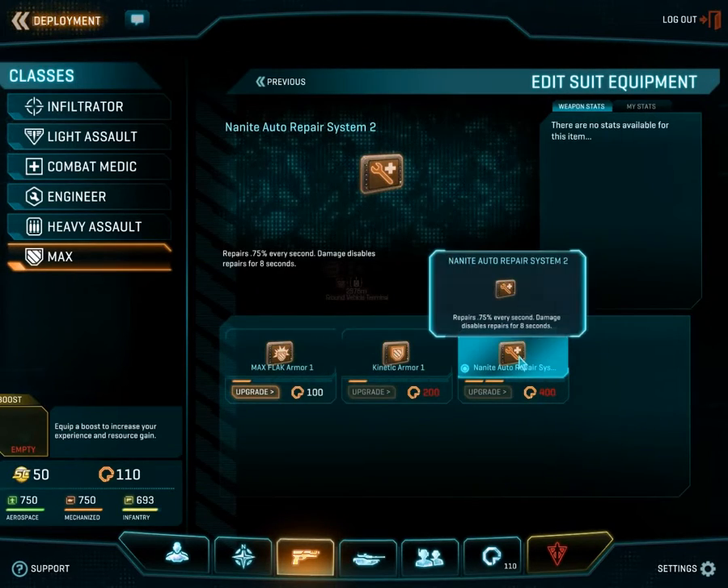For suit abilities, there is the Nanite auto-repair system, which in my opinion is extremely useful for a max — especially since there are not always engineers available. Essentially, this self-repairs the max out of combat; in combat it will not do anything, so you better hope for an engineer. The self-repair is very slow so it's not overpowered, but you can fully heal to full strength if you're able to get to that point.